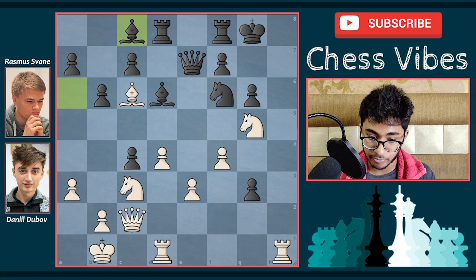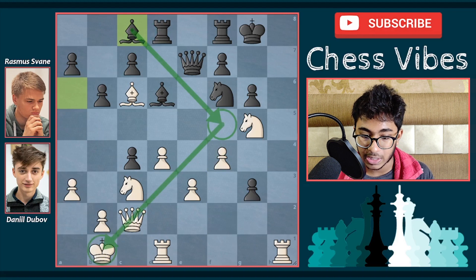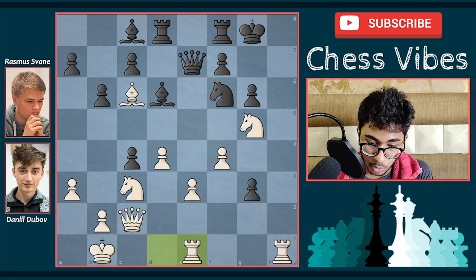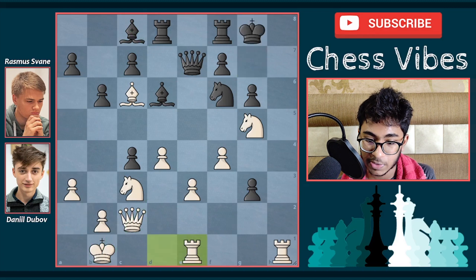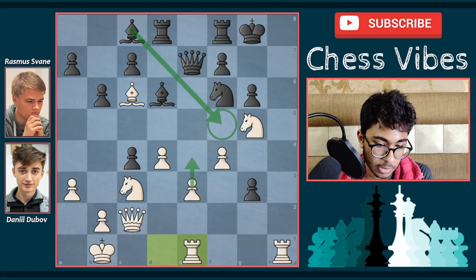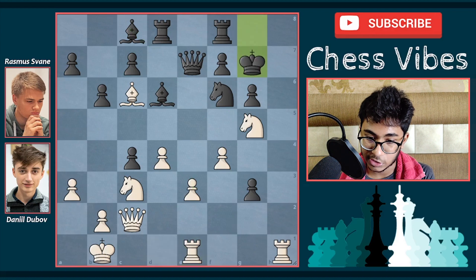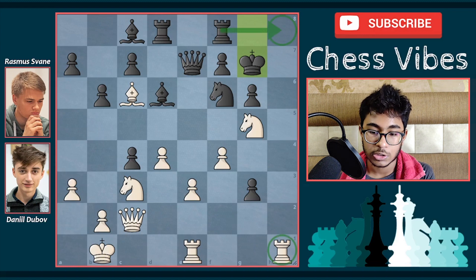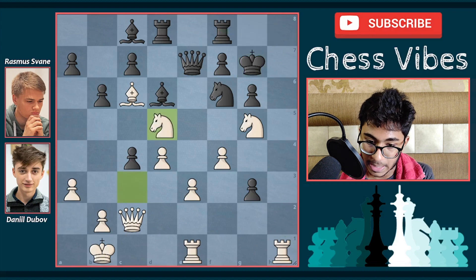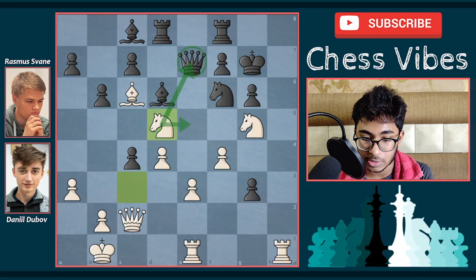After f4, Swain played bishop to c8 — a very nice move. The threat is to play bishop f5, putting the queen and king in trouble. Here comes rook e1 by Dubov Daniel, and here comes king g7 — bishop f5 doesn't have much meaning here because white is simply going to push the pawn to e4. After king g7, white played knight to d5 — a very nice move by Dubov Daniel, bringing one more piece to attack the black king. The knight on d5 attacks the queen as well as the knight.